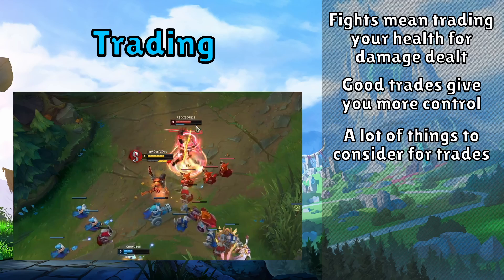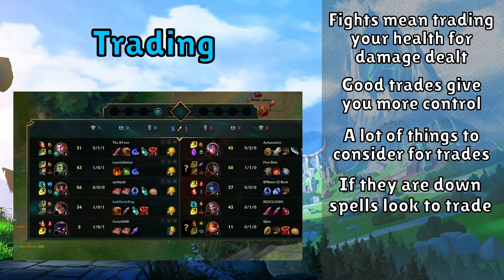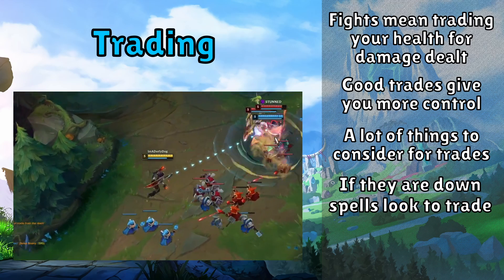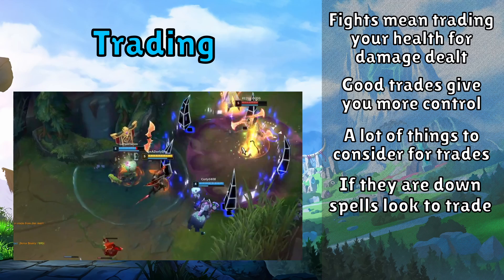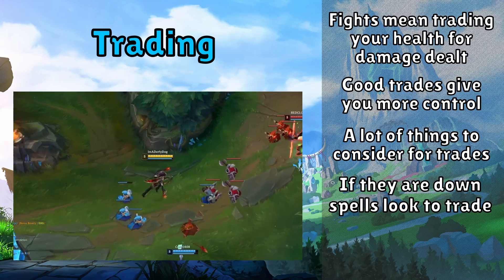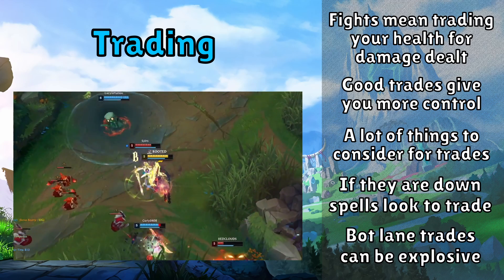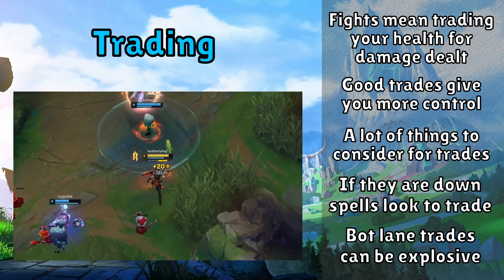This will of course change depending on each matchup and each scenario, but a good window to always look out for is if your opponent uses spells on minions. This will mean you simply have more spells available to you than they do, so when you go in for a trade, you'll have more spells to throw at them than they have to throw at you. One of the main difficulties of bot lane is that instead of keeping track of one champion's cooldowns, you're keeping track of two. This means that trades can be incredibly risky and incredibly dangerous, but also incredibly rewarding, as both sides have the potential to have two champions attack one champion for a huge amount of damage.